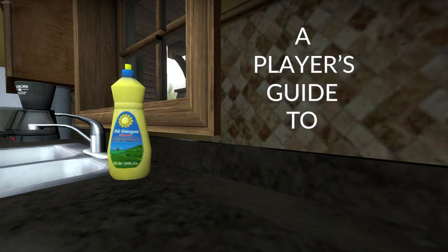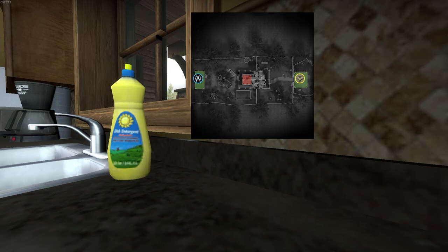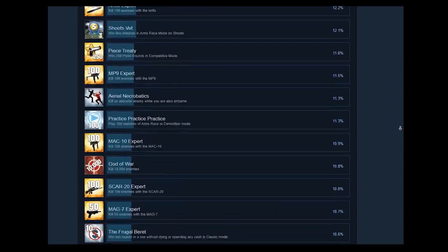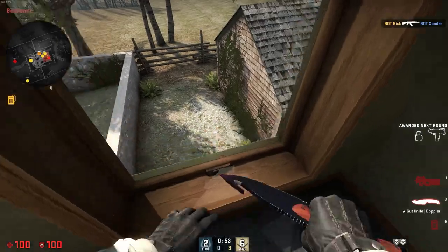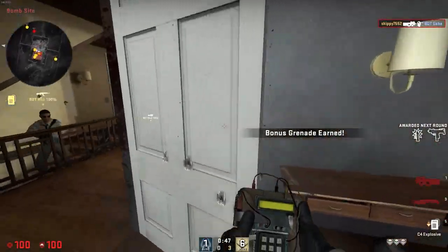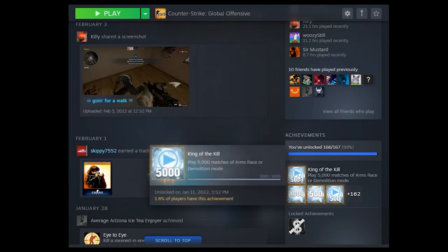Welcome to A Player's Guide to Safe House. I'll be covering everything from the layout of the map, tips on how to play, and some oddities you might not know about. This fascination with Safe House started while I was trying to get the 5,000 matches of Arms Race and Demolition achievement. I found the fastest way was just loading bot matches of Demolition over and over on Safe House, and it just kinda grew on me.